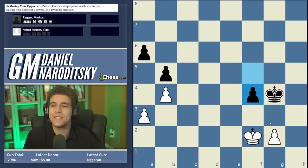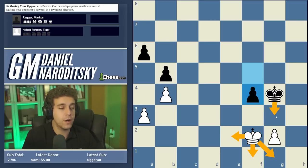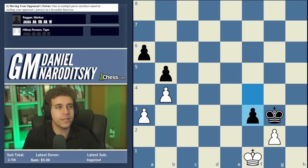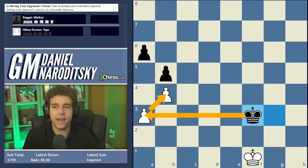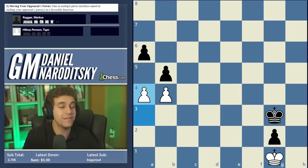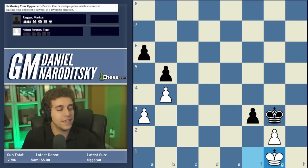Both Hillarper and Ragger assumed the mowing lawn operation was a success and there was nothing white could do. The assumed variation: whichever way white goes, black plays king g3 — say king e2, king g3, king f1 — completing the mowing operation with f3, trading the last pair of pawns, then making his way to the queenside to eliminate both of white's pawns. You might think they missed stalemate after king g1, but that's wrong — after f takes, it's not stalemate because black still has a pawn move.